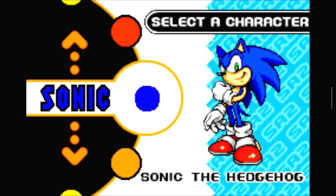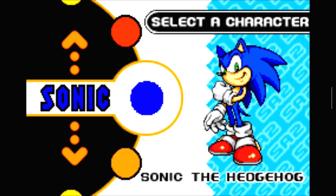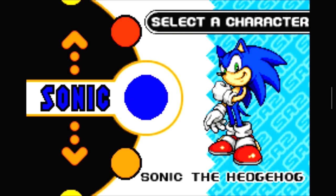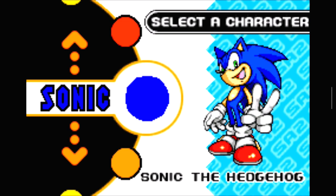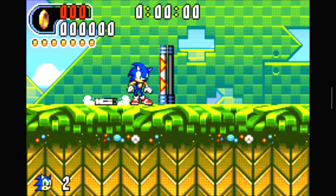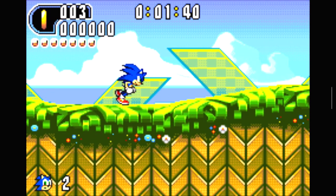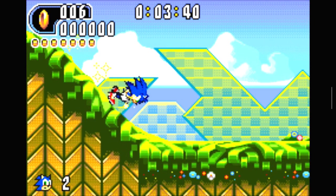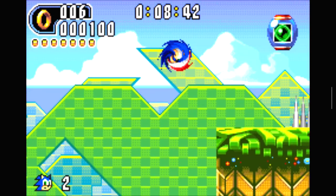To get all those special rings you have to take a very specific path through the level, so I'm using a cheat code that gives me all the special rings as soon as I start the stage. I don't actually have to go collect them. I'm using a cheat code just to make it a little simpler because I do not have the time to figure all that out.